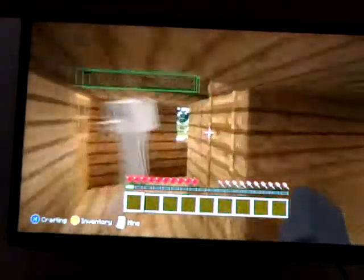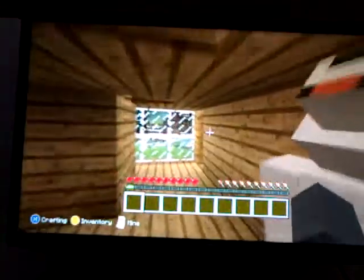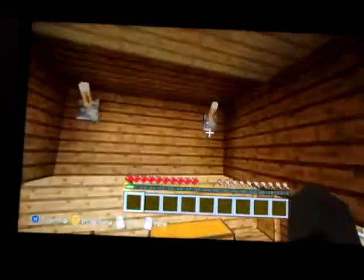This is upstairs - you've already seen the bedroom but let's show them it again. We've got curtains, obviously a torch, a little night lamp, and nothing in the chest yet. That's basically it for the bedroom.